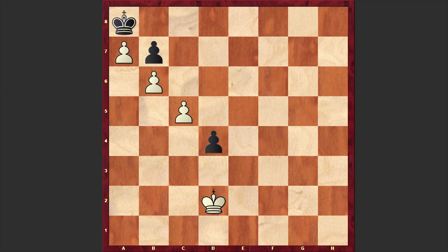D4, king d2, d3, and this time we have c6. B takes c6, king takes d3.